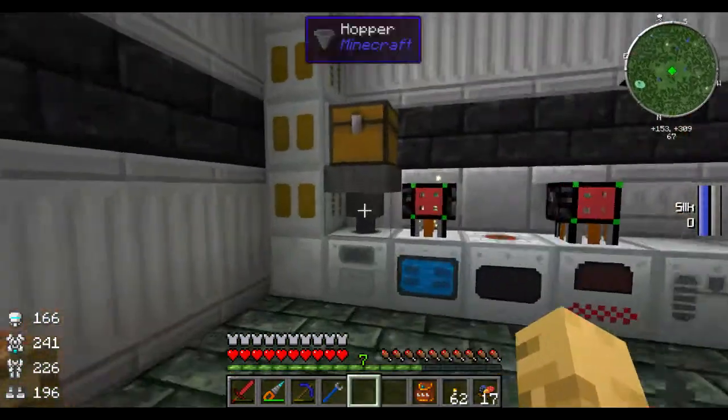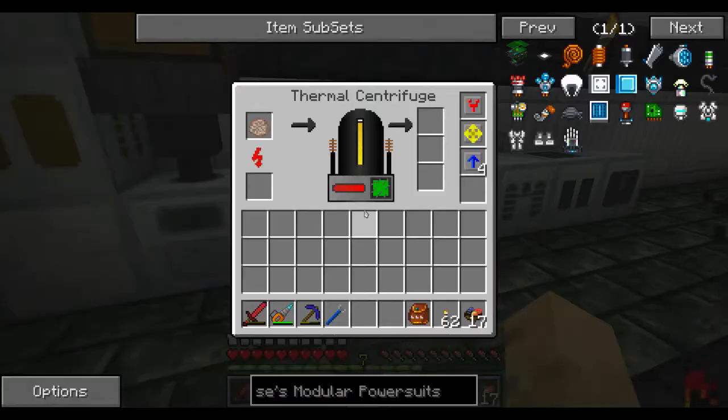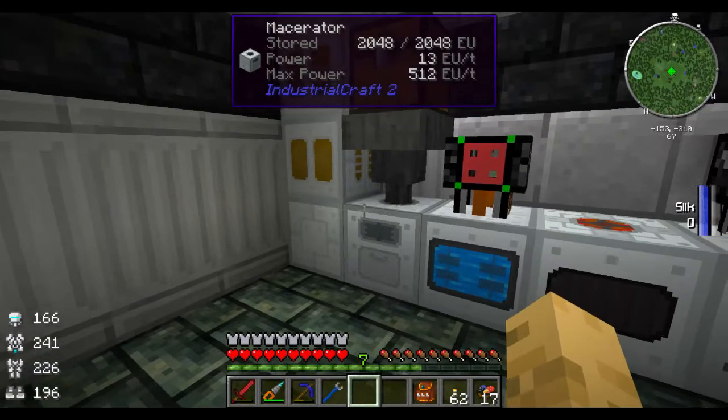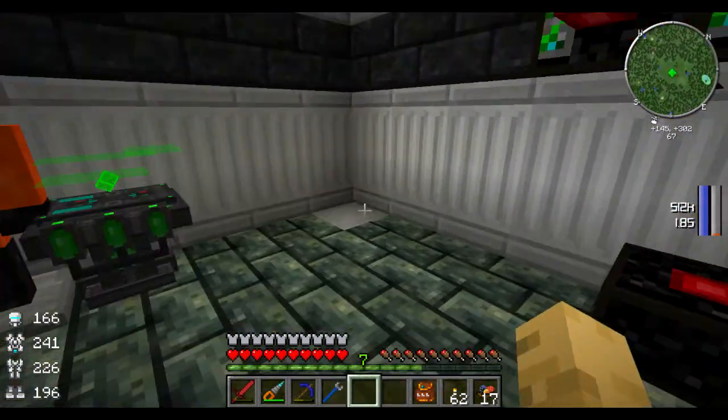In here, looks like my power system is doing pretty well to keep everything taken care of. The thermal centrifuge is now working really well and looks like the backlog is now the ore washing plant. So that might be something we have to take care of in the near future.